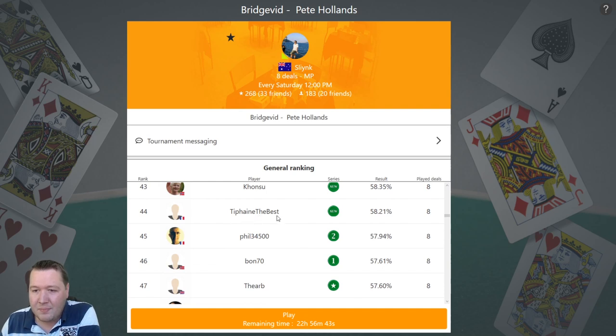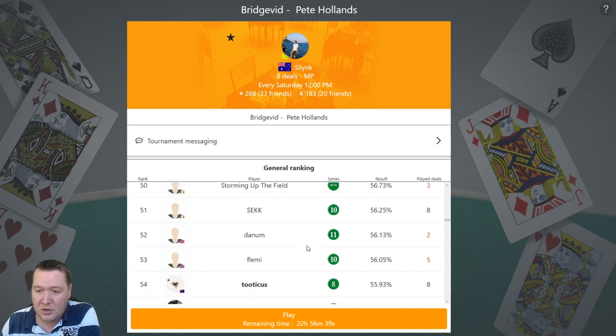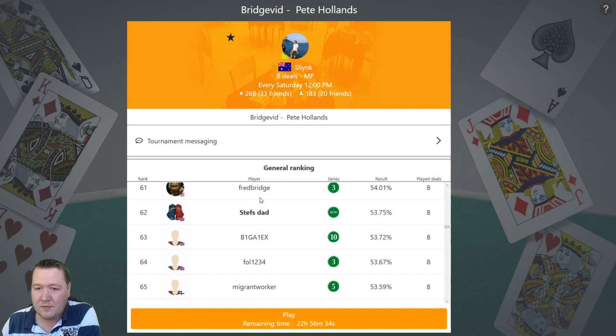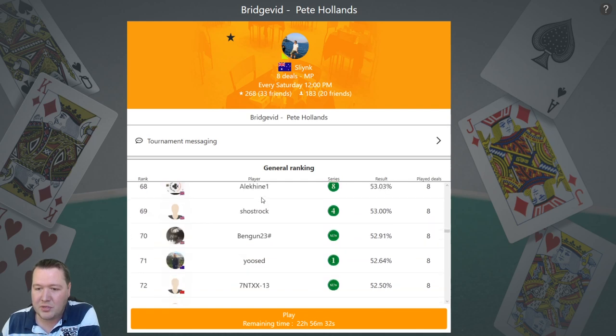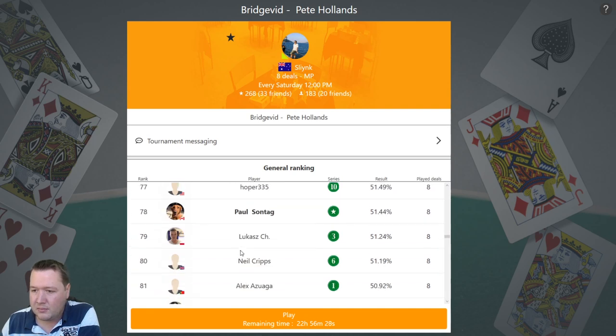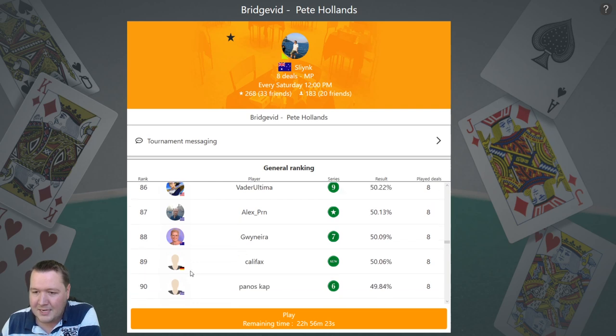Storming up the field after three boards is Fred Bridge — not sure I've seen Fred Bridge play this before. The final one to sneak into the top 50% is Califax. Well done to anyone who cracked the top 50%. We had 183 people playing — this is a fantastic turnout.